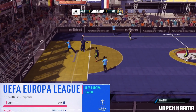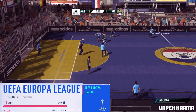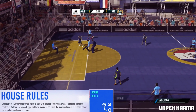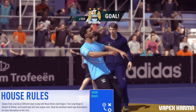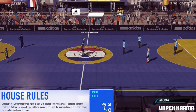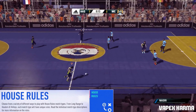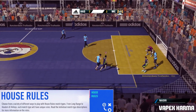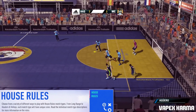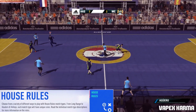Just watch that and you'll see how EA have done it, and remember that new kits will be implemented once the full game comes out. Now you might be thinking this sounds very boring so far — well, this is the tile that makes everything interesting. It's called House Rules, and the description says choose from a variety of different ways to play with House Rules match types. From long range to headers and volleys, each match type will have unique rules — read the individual match type descriptions for more information.